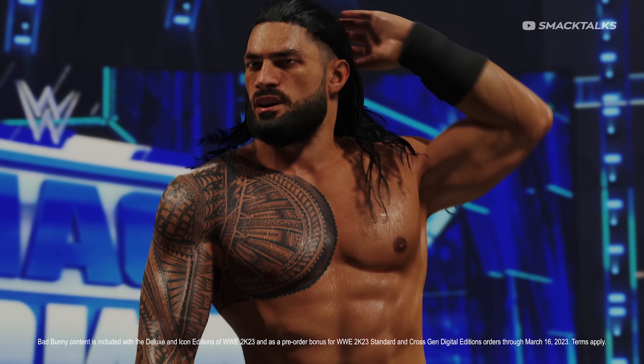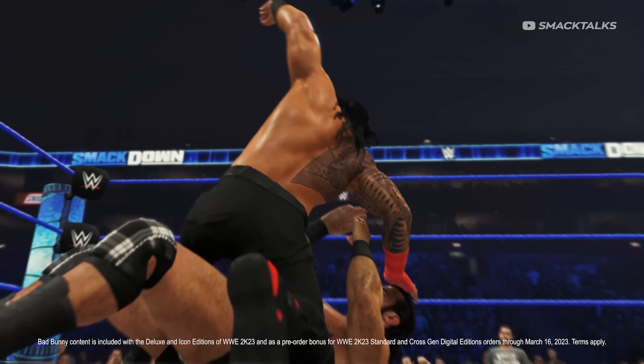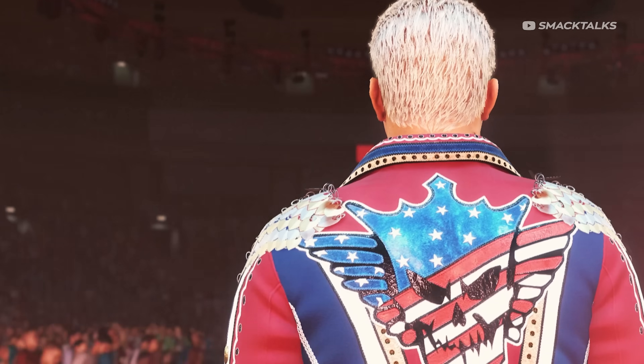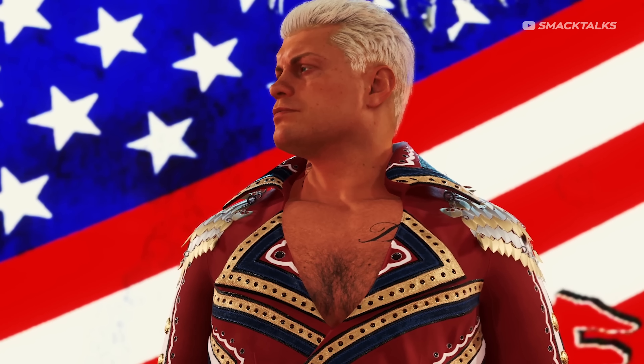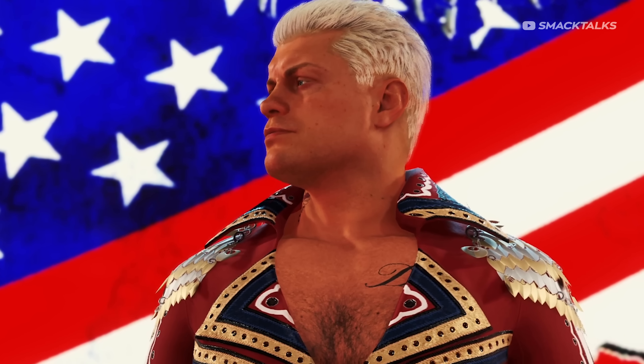Moving on, we get an up-close shot of Roman as he sweeps his hair back, before seeing him in action with a gameplay clip of him using mounted punches against Drew McIntyre. From there we cut to Roman's WrestleMania opponent Cody Rhodes, with this footage giving us an up-close look at Cody's entrance in the Raw arena, where it's safe to say Cody has one of the best looking models we've ever seen.